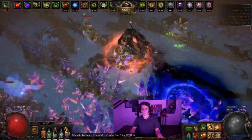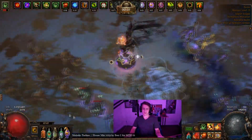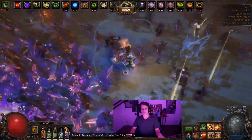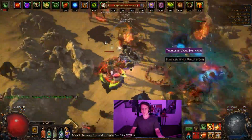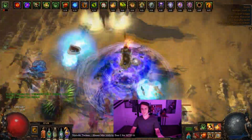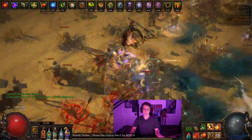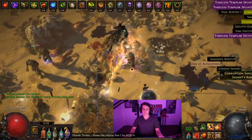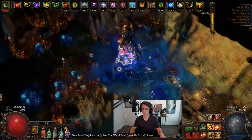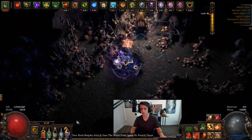Hey guys, it's Mathil here once again, and we did it. We finally made a Leap Slam build, accidentally. The plan for this build was to play some sick Earthquake, try out some big Slammage with a Brain Rattler, which is a fairly underutilized unique. After a bit of thinking, Brain Rattler for Earthquake with the Slayer Ascendancy giving us a lot of crit and area kind of takes away the shortcomings of the mace. I wanted to make a full Lightning Earthquake with Impulsor for some extra explosioning, and it just kind of evolved into Leap Slam for clear because it seemed like it was doing good enough.